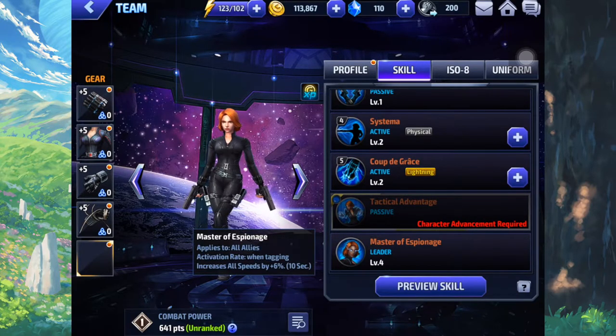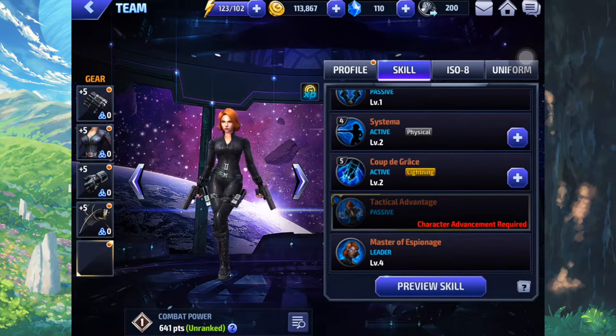Her leadership is basically all speeds when tagging, but tagging doesn't really take into effect immediately. For example, you tag in to someone, you have to wait for a while before you can tag in to the same character you swapped out. Now let's check her tier 2 passive, which is Tactical Advantage. She gives herself guaranteed dodge by 55% and lightning damage by 25%, which is really interesting. Given her two powerful skills — the fifth skill and the first skill — an additional 25% damage isn't too bad. It actually kind of buffs her up by a lot. And guaranteed dodge is really interesting because given her low sustainability, she can actually survive a bit more.